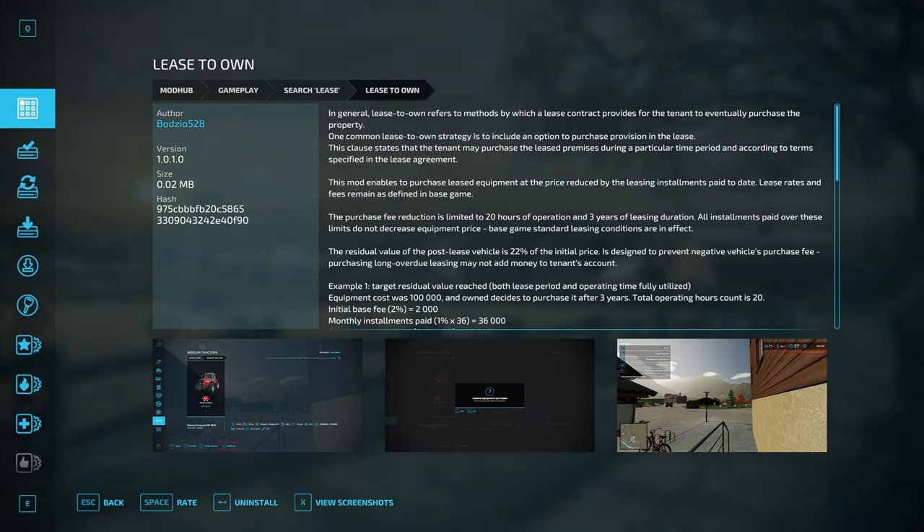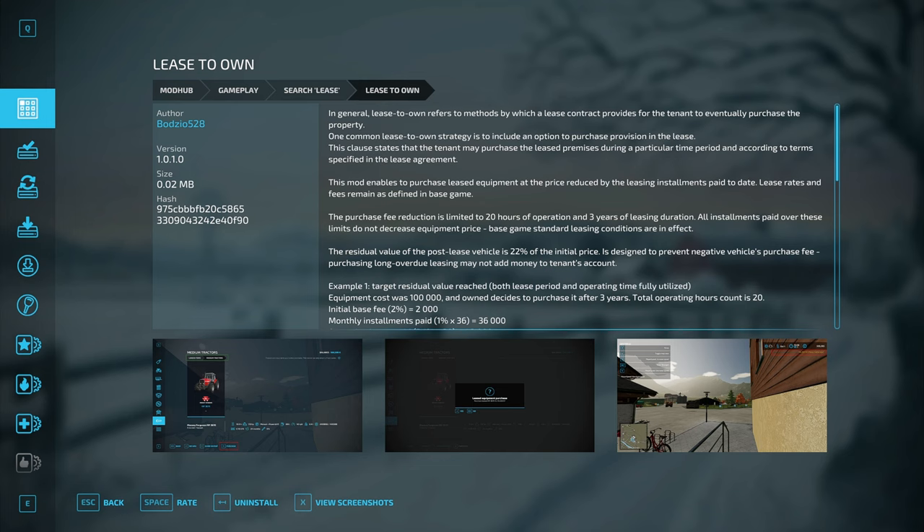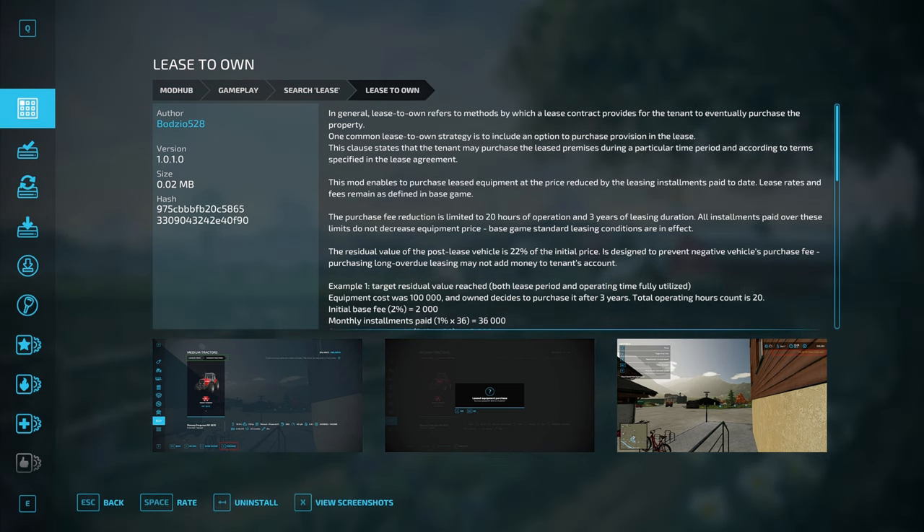Do you want to buy a piece of equipment but can't afford the price outright? With the Lease to Own mod, when you lease from the store, all the money you spend on the leased vehicle works to reduce the overall price of the equipment. So when you go to buy that same piece of equipment you're leasing, you end up only paying the difference between the cost of the equipment and the amount you've already spent on the lease.